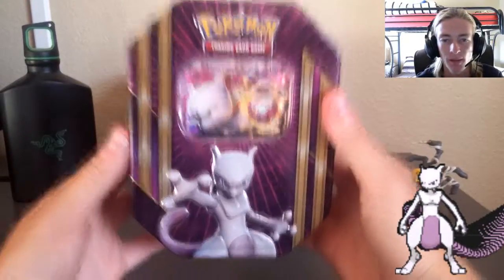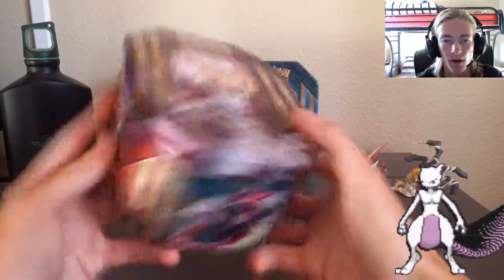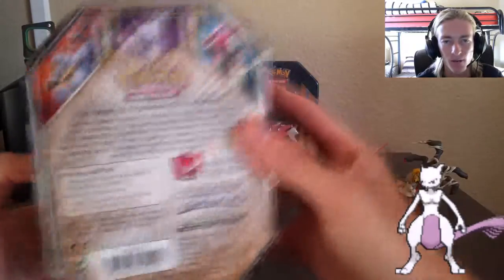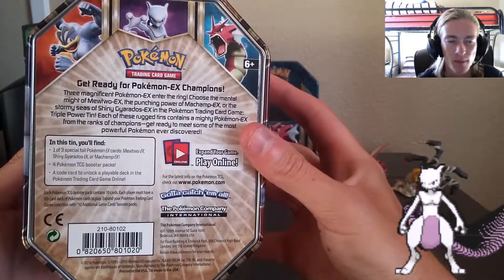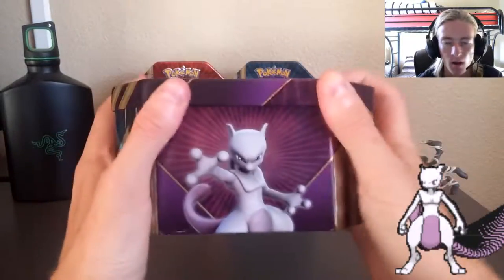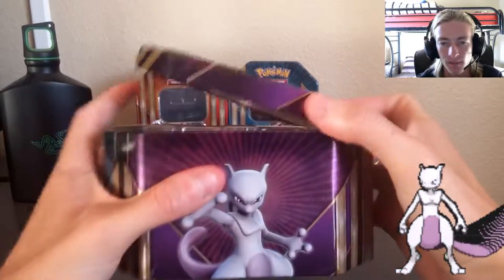Starting off with the tin itself — that Mewtwo EX, you can see him looking fly on the card. He has the lowest HP; not sure why, but we might figure that one out with the abilities that it has. Go ahead and pause the video if you want to read all about the Pokemon EX Champions and what's in the tin online.